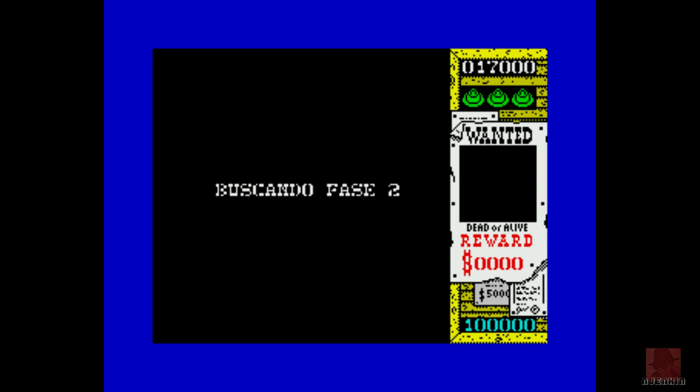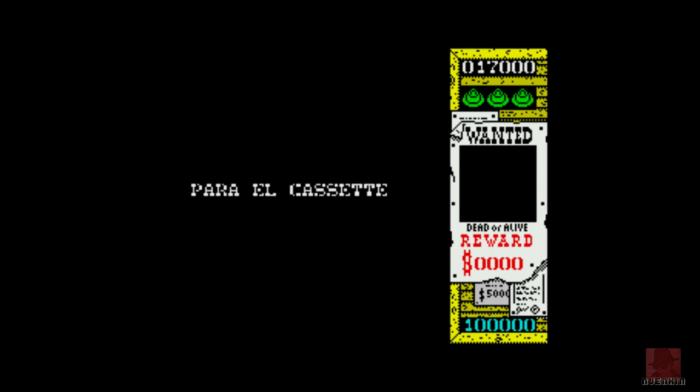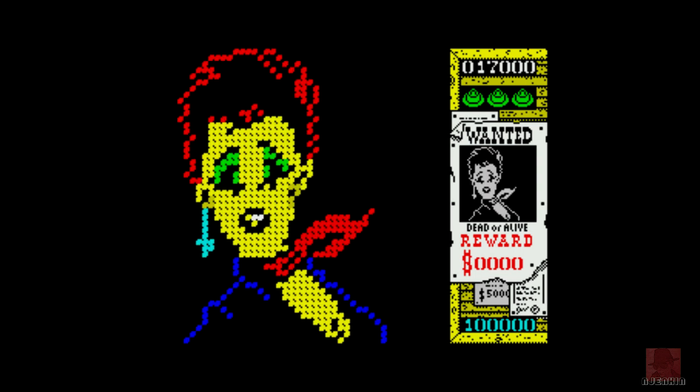We'll just have a brief look at what level two looks like — it's probably going to play exactly the same. Who's the baddie we've got to attack? It's this woman. We don't know her name, but we want her dead or alive. Is it Sheena Easton? It might be.